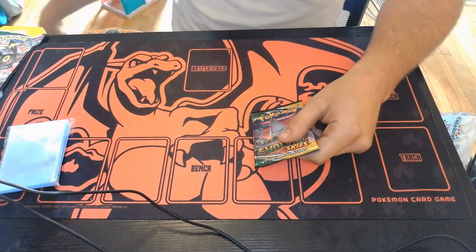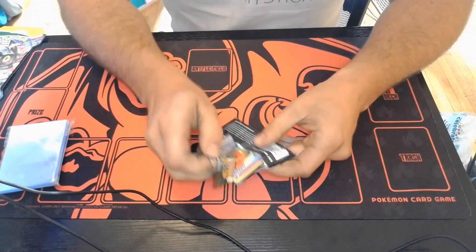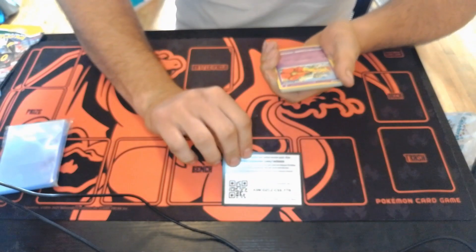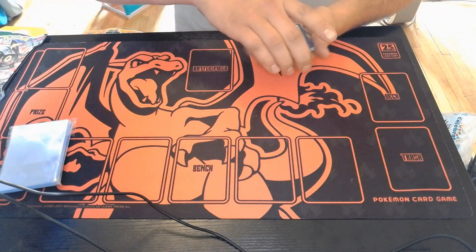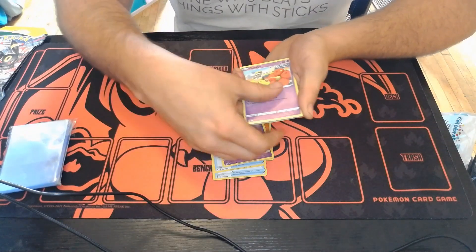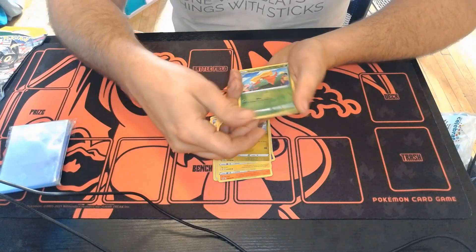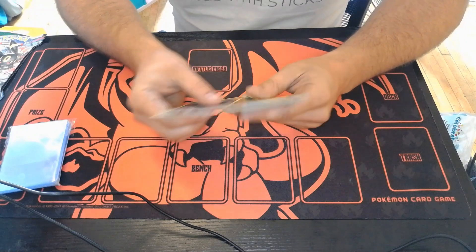Pack number three. Let's get something out of these — I mean, a V even. Just a basic V. Code card, it's upside down I think. Pack number three. Fighting energy. I just don't have any faith in these, unfortunately. It's cool to open them, but man, they are just rough. And reverse common again — not even a holo. That is ridiculous.